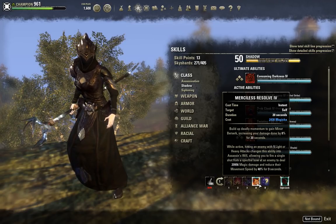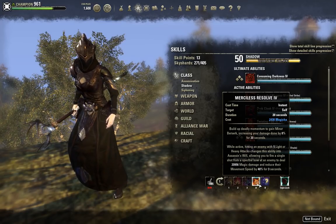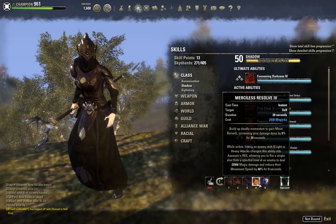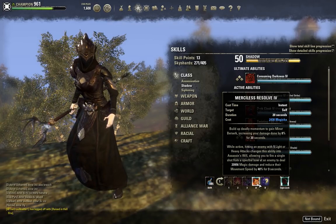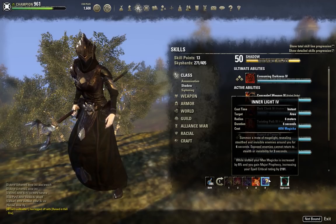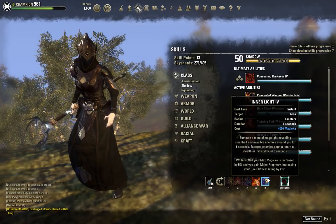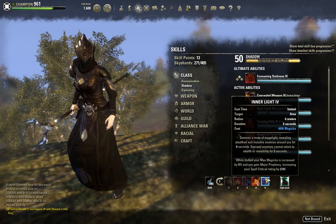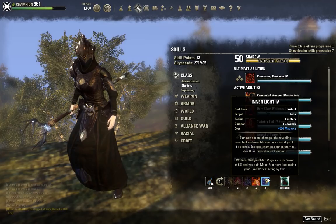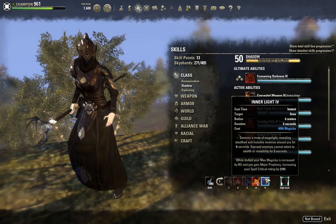Merciless Resolve has a special effect: hitting an enemy with 5 light or heavy attacks changes this ability to Assassin's Will, allowing you to fire a single shot dealing 18,407 magic damage and snaring them 40%. Buffed up and with our potion active, we get almost a 21k tooltip — not including our staff buff which brings us to 22k — compared to our Soul Harvest at 16.5k. This is by far our hardest hitting single target ability. A fun fact: if you cast it once in the 20-second duration and manage to get 5 light attacks off and shoot the bow, then get another 5 light attacks off before the duration ends, you can actually shoot multiple arrows. Finally, the last ability on this bar is Inner Light, giving us a max Magicka boost, Major Prophecy buff, stealth detection, and synergy with detect pots for a massive stealth detection radius.